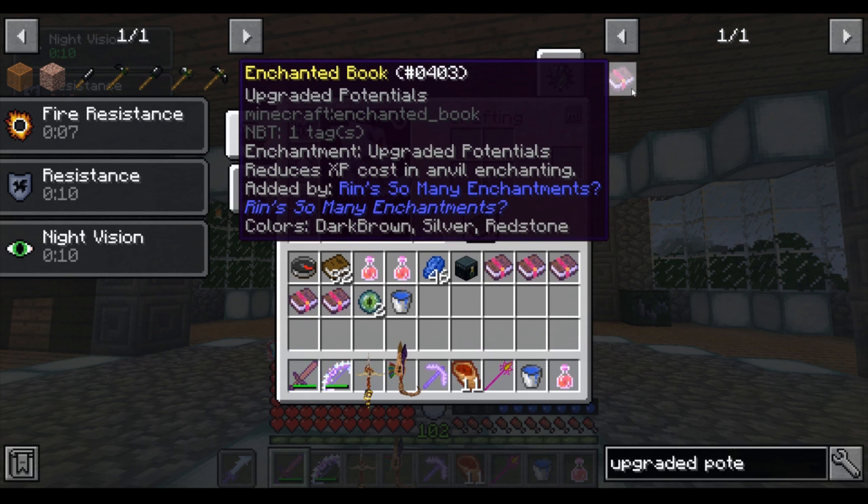Upgraded Potentials — on this bow you may not need this enchant, but if you do not have a lot of levels, it will help you put all the enchants on for cheap.